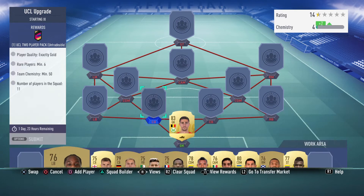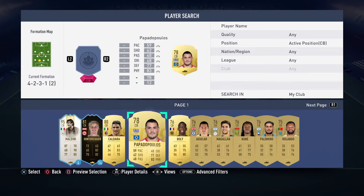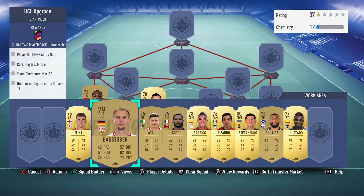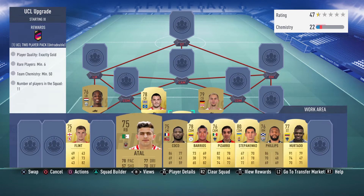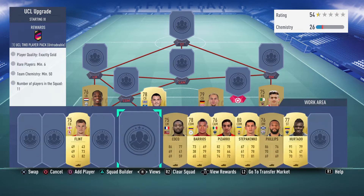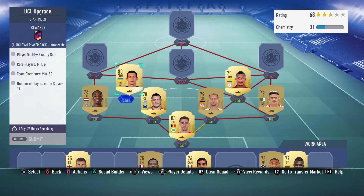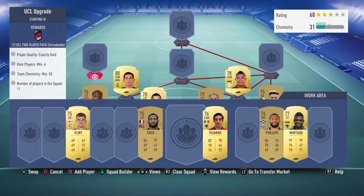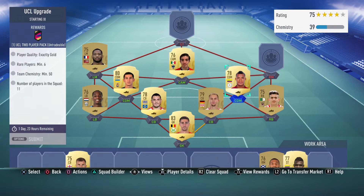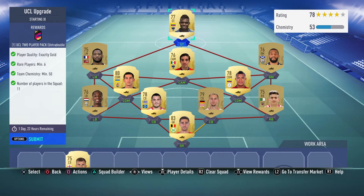For left back I went for Kongolo — pretty cheap. For center back you can go with Papadopoulos, not going for much, or Batstuber who is also pretty cheap. Right back we get Ahealth. That's the defense complete. For CDMs I got Barrios and Stefanenko, both pretty cheap — really simple to get, you don't even have to snipe them, they just sell that low. For left midfielder I got Koko, for center midfielder I got Pizarro, for right midfielder I went with Phillips, and for Schreker I went with Hurtado. That literally just completes your team.